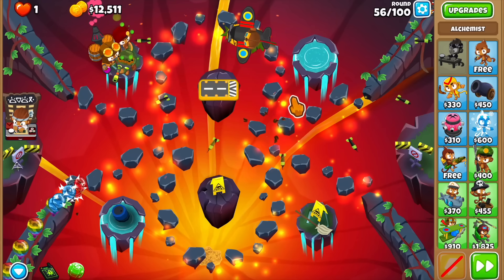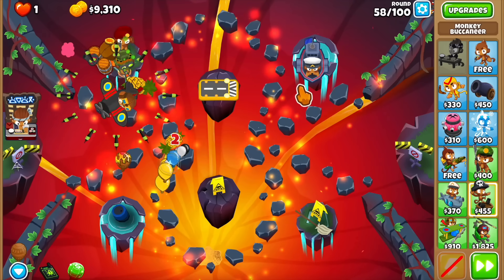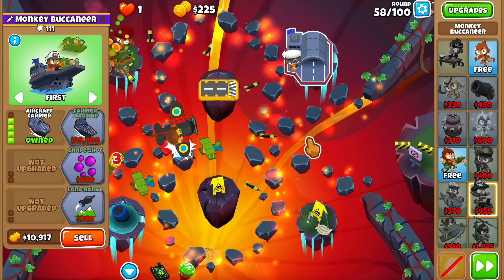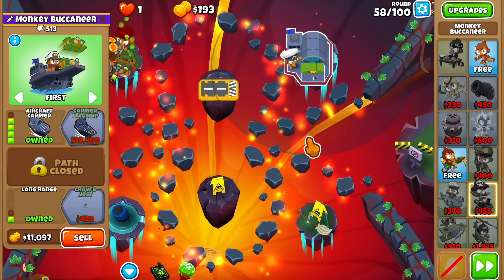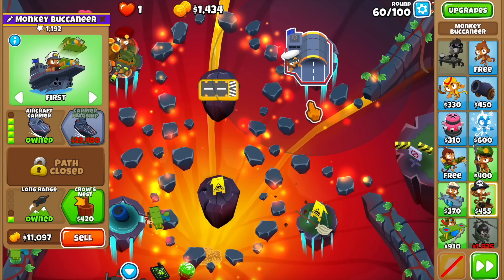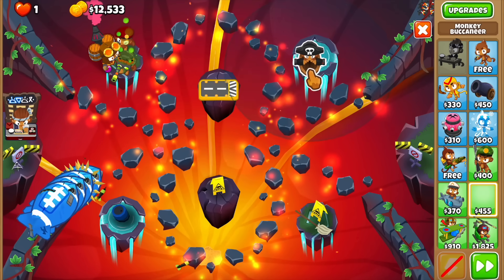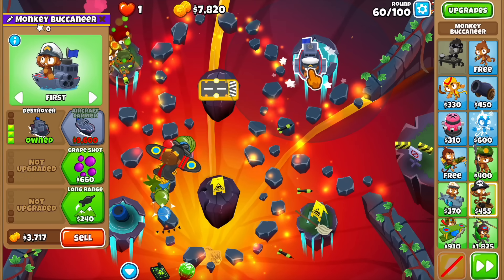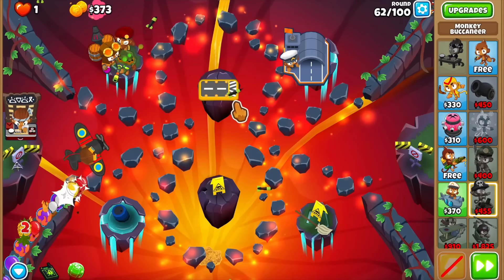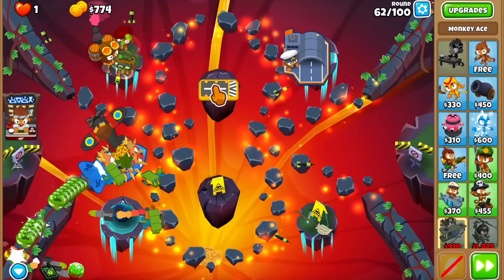Can we finally afford the aircraft carrier? 9.6K — let's buy it. I think we have to go for the bottom cross path, since that's the one that sees camo. Actually wait — we're not going to have many camo bloons, so I shouldn't have gone for that cross path. We're playing with full monkey knowledge so the selling loss isn't too bad. Let's rebuy it as a 4-2-0. Now we've stabilized, and the 3-1-0 fire plane is probably no longer necessary, but I'll keep it on screen a little while.